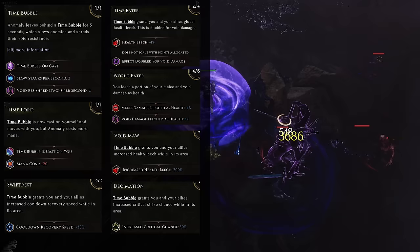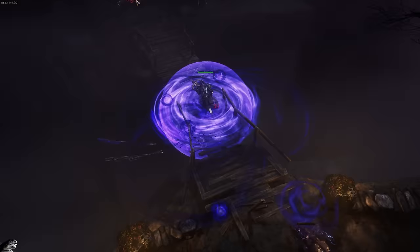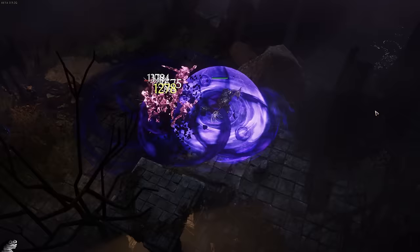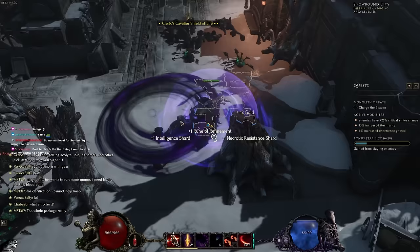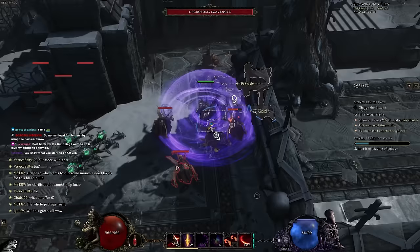Anomaly is going to be great for this build, and even if it just gave us 30% cooldown reduction and nothing else, it basically is a mandatory skill. The final thing to mention about Anomaly is that any monster inside your bubble is going to have two stacks of void resistance shred applied 10 per second — void res shred can only stack up to 10 times and it gives you 5% void resistance shred against whatever you're fighting. That means whatever is inside the bubble is going to eventually be taking 50% more void damage from you, and the time bubble by itself can very easily keep up 10 stacks.